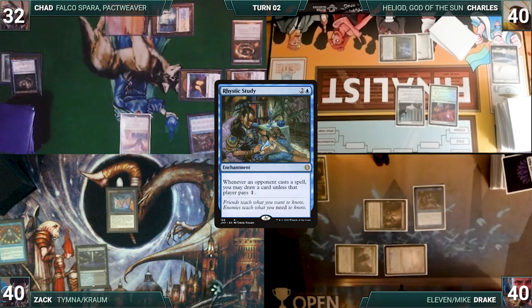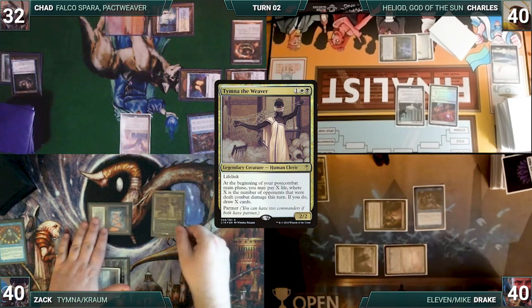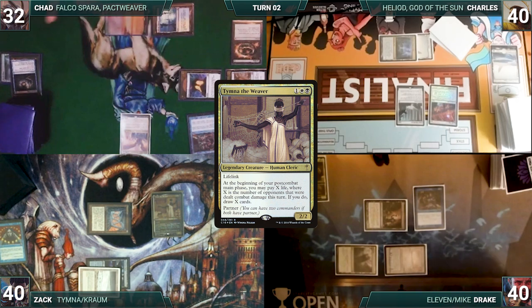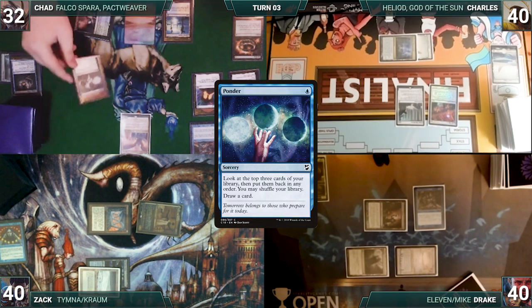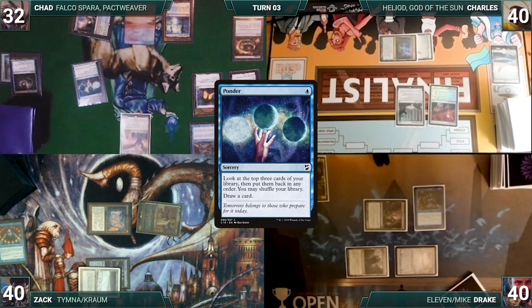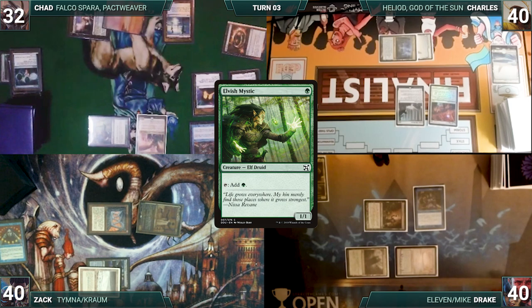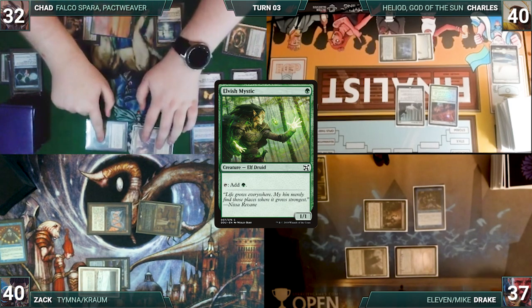During his upkeep, Zack wins his Mana Crypt roll. He draws and plays a Tundra. He casts his commander, Tymna the Weaver, entering tapped through Blind Obedience. Both Rhystics trigger and Zack pays for Chad's, and Drake draws. Zack gives a turn to Chad. During his upkeep, Chad wins his Mana Crypt roll. He draws and plays a Rejuvenating Springs. He casts Ponder, paying for Drake's Rhystic. He looks at the top 3, doesn't like what he sees, shuffles, and draws. He casts Elvish Mystic, paying for Rhystic. It enters tapped through Blind Obedience. He attacks Drake with Falco Spara. Drake takes it and Chad passes.